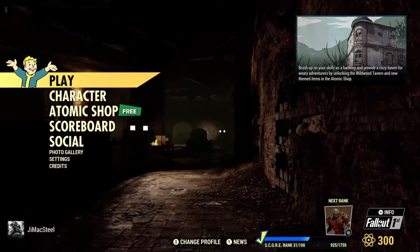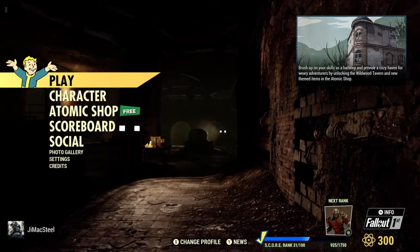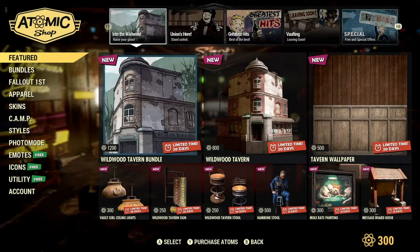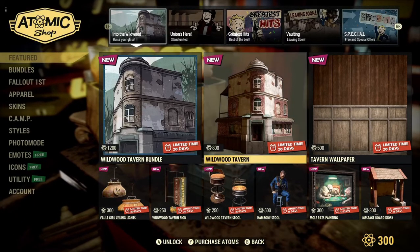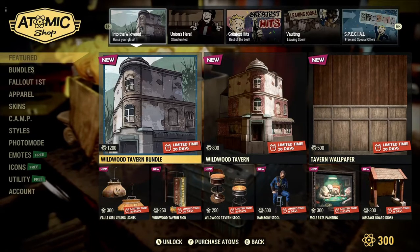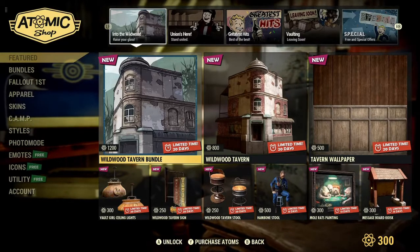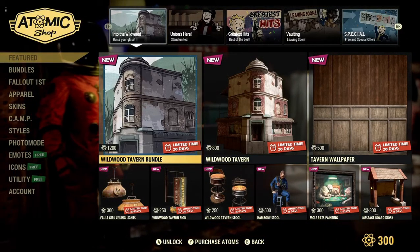It goes right into the morning of Tuesday, October the 4th, so whatever way you want to look at that. Going to the Atomic Shop — holy wow. So here we are. This is all new stuff, like brand new, not just the new label. Wow, that's really nice. So let's go over this. Wildwood Tavern Bundle, 1,200 atoms. That's a limited time, 20 days, so that's not too bad.